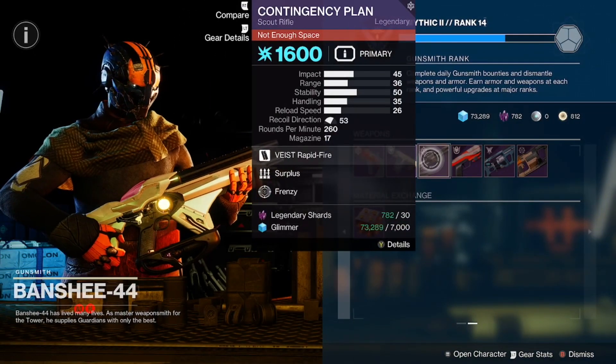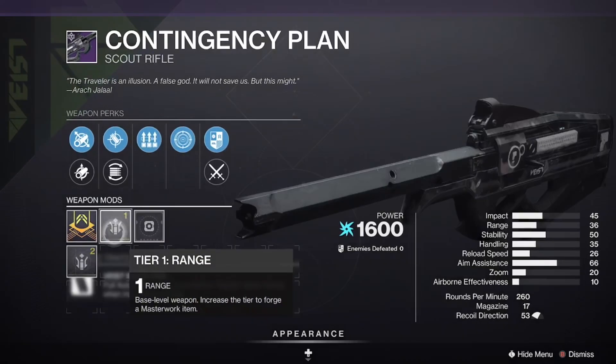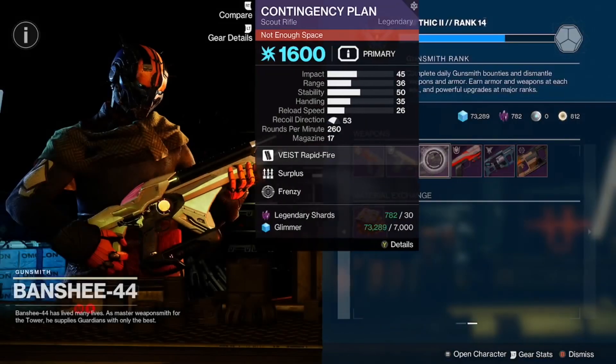Contingency Plan with Frenzy and Surplus, range masterwork — good roll there as well.